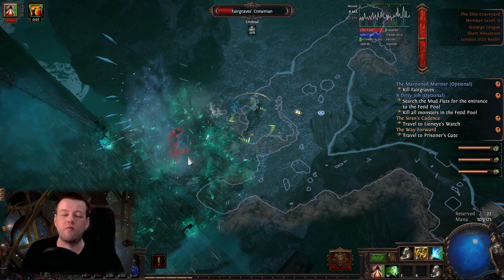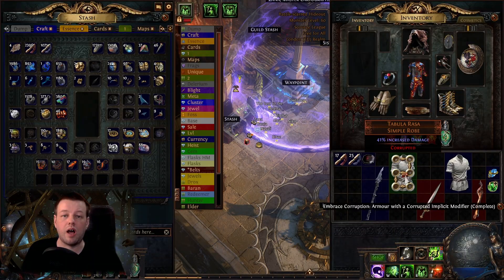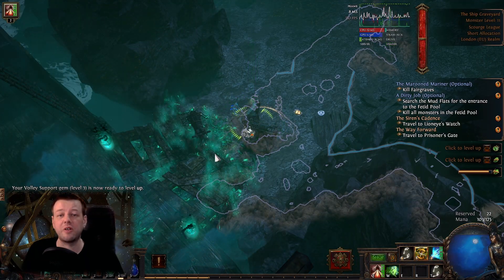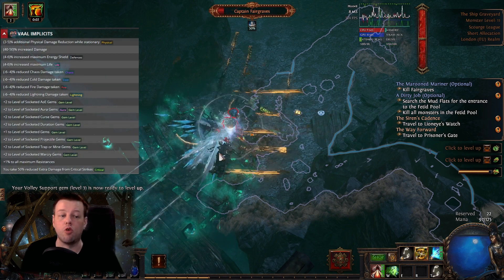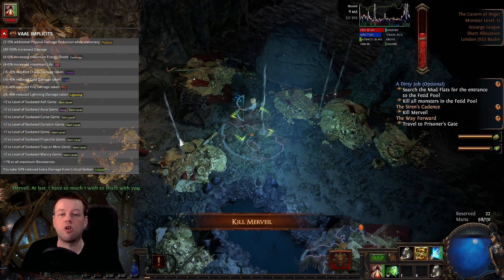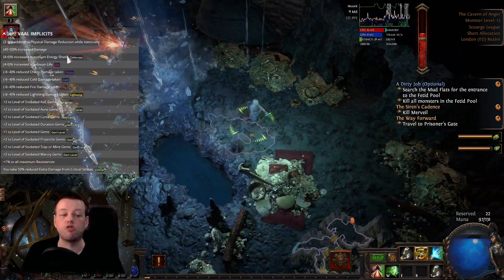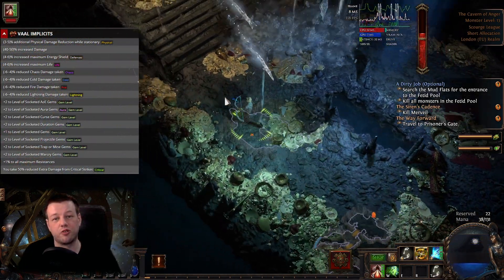The implicits on a Tabula Rasa really help increase its power. In this example, I've just rolled 41% increased damage — that is really, really good on a level one character; it's half your damage again, especially when you're struggling in the early game. You've also got a chance to get up to 6% increased maximum life or energy shield, physical damage reduction, chaos, fire, lightning or cold damage reduction, or a variety of different plus two to level of socketed gems, or just plus one to level of all socketed gems.